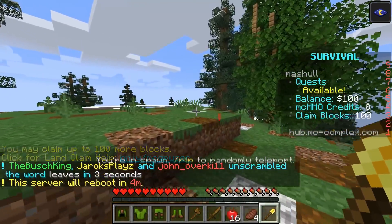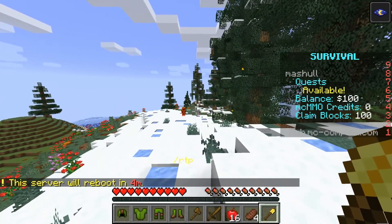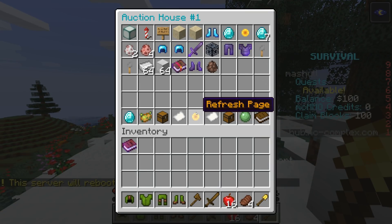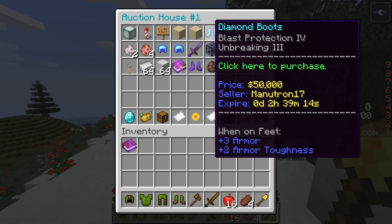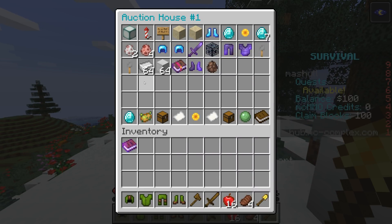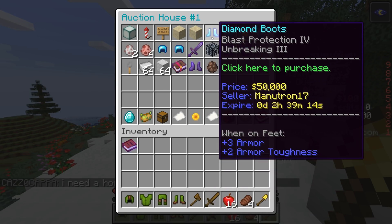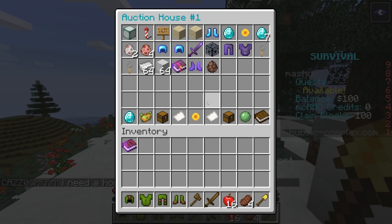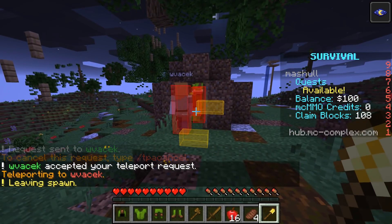There's like a marketplace where you can purchase items. If you type slash ah, that's the auction house, and people sell stuff for crazy amounts of money — netherite armor, all sorts of things. However, with this dupe glitch, we have shulkers and shulkers and shulkers of armor. We could literally just list it in the auction house for like a dollar.